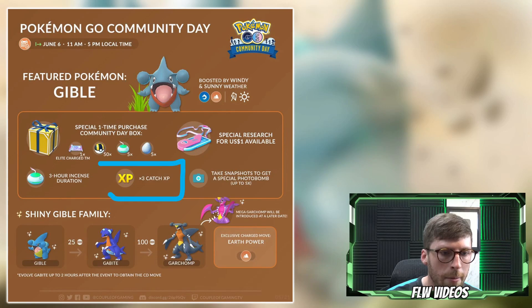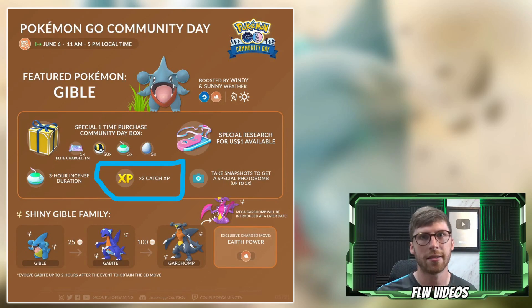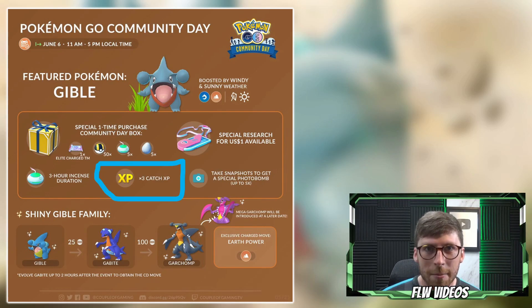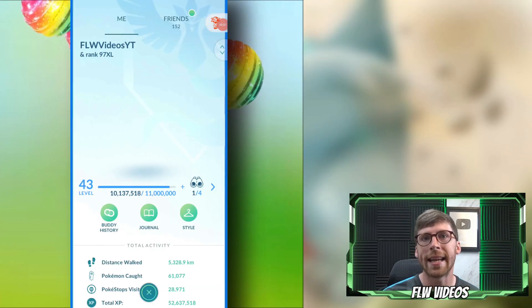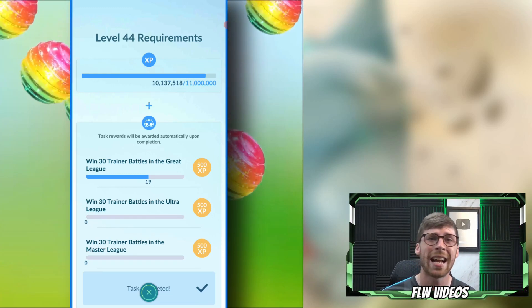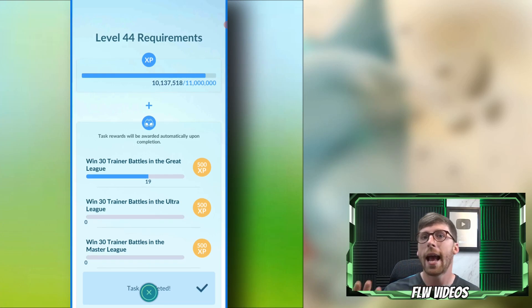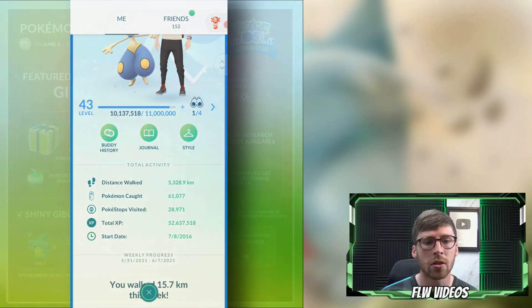Let's talk about why the 3x catch XP is so important. With the recent update, an excellent throw is worth 1,000 XP when you catch the Pokemon. Add 3x catch XP and that's 3,000 XP per excellent throw. Throw on a Lucky Egg and you're looking at 6,000 XP for every single Gible caught with an excellent throw. If you're catching hundreds of Gibles, that is massive. I'm personally aiming to hit level 44 by the end of Community Day, and excellent throws on Gible are fairly easy since it's close up.